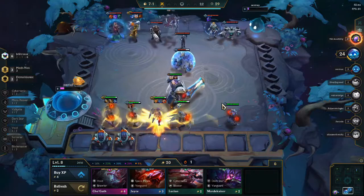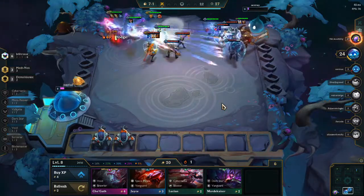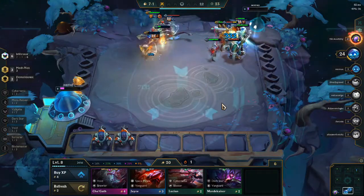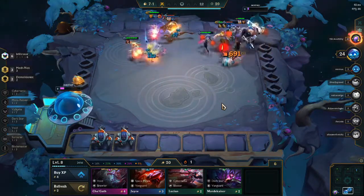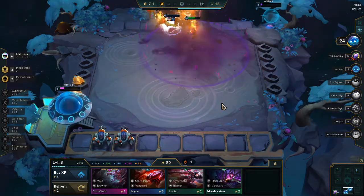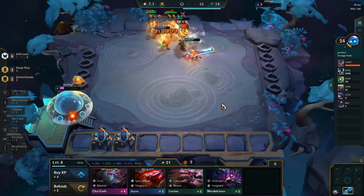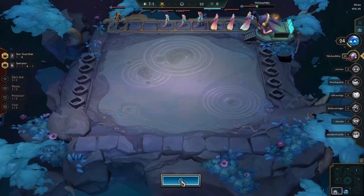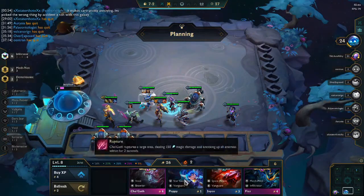Here I actually moved the Mech Pilot to the back so that the other units will be moving up. I thought it was going to be against the Sorcerer guy, but it works here against the Brawler Blasters as well. It's making sure that the Jinx is not auto-attacking, making sure that no one else is stacking up their mana before the Infiltrators can get into the back line. They're still gonna mostly target the Mech Pilot, so it is a very smart decision to move him to the back.